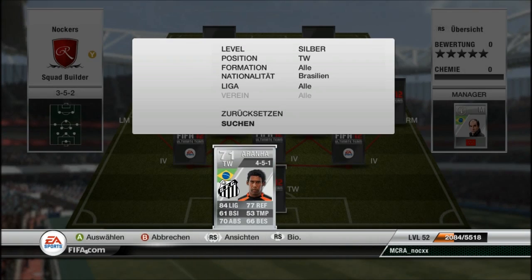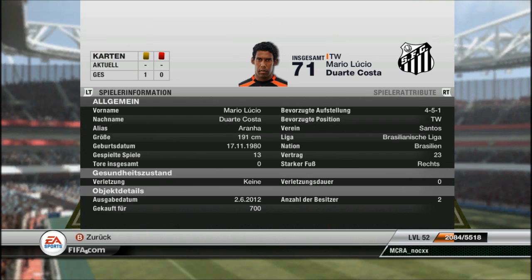The goalkeeper is Aranha. He plays in the league of Brazil for Santos, is 190 centimeters tall — pretty tall. Only 700 coins, so an absolute bargain. It says I only played 13 matches with him but that's not true because I play a lot of matches against friends.